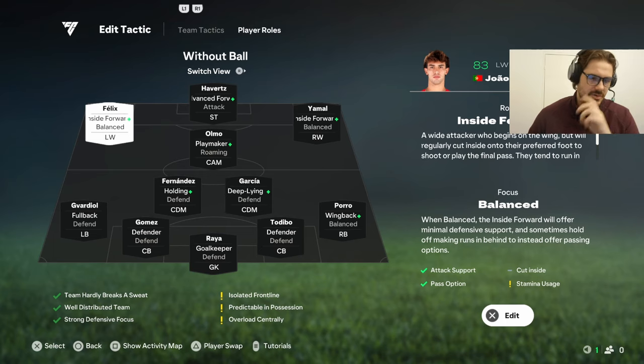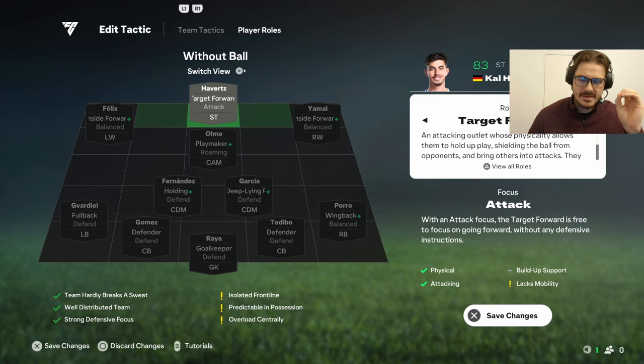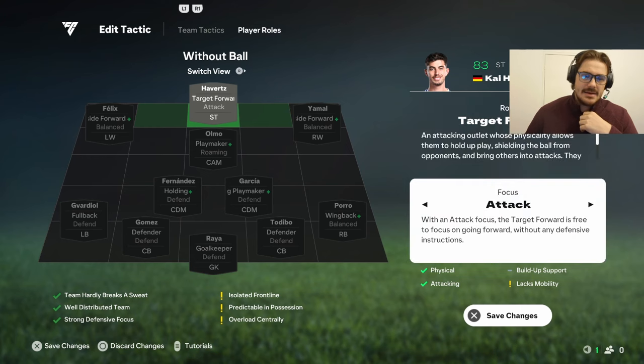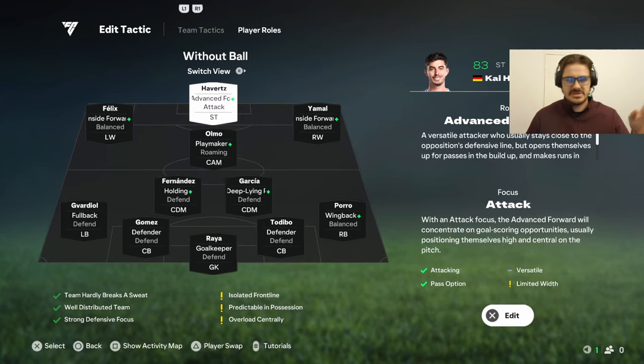Gavardial, Gomez, and Tadibo are all on defense. I'm not sure if any of them have Defense Plus — Gomez might be the only one who can play left back, so I might switch them around. Reina's on default. Havertz is on advanced forward, but Celia — I think it's Sasic — has Target Forward Plus Plus, which helps both wingers get involved more. A lot of the time I'll just play it on balance so she doesn't move left to right, and it also gives Danny Almo more room as a playmaker.